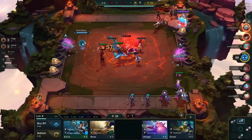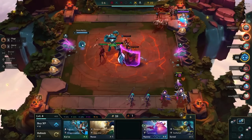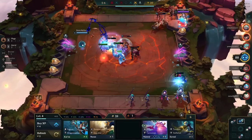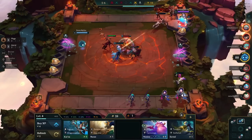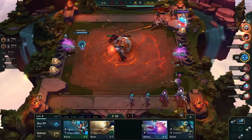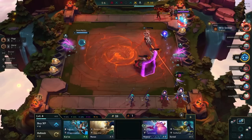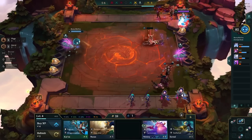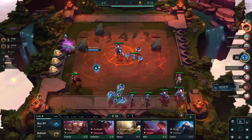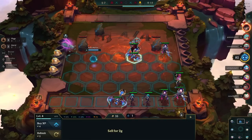There are a couple of different astral builds. The one I'm focusing on primarily in this video is the eight astral build with the Lux reroll. On my website we also have a five mage three astral build — it depends on the meta, your play style, and what units show up in your shop. You don't have to play exactly one specific team composition to do well in TFT; it's really just dependent on the game.